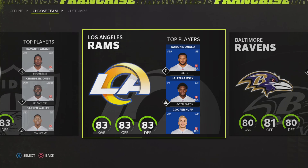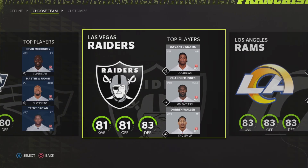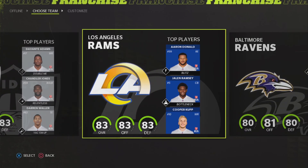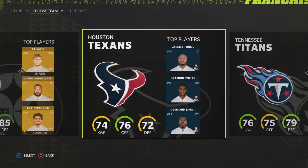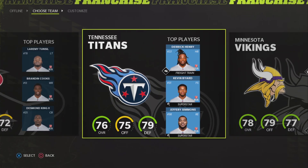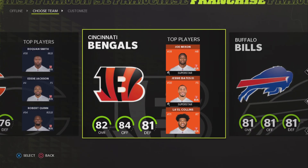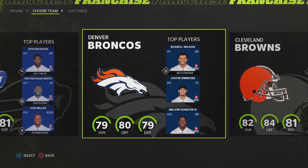After the file has loaded and the loading process has completed, you simply select the team that you want to play. For instance, you can see that Devante Adams is now at the Las Vegas Raiders, and if you move through the teams you will surely see quite a few of those trades that happened during the off season. Whatever changes the creator has implemented will be in this file — Russell Wilson is at the Denver Broncos here, so you can see that the changes are there.